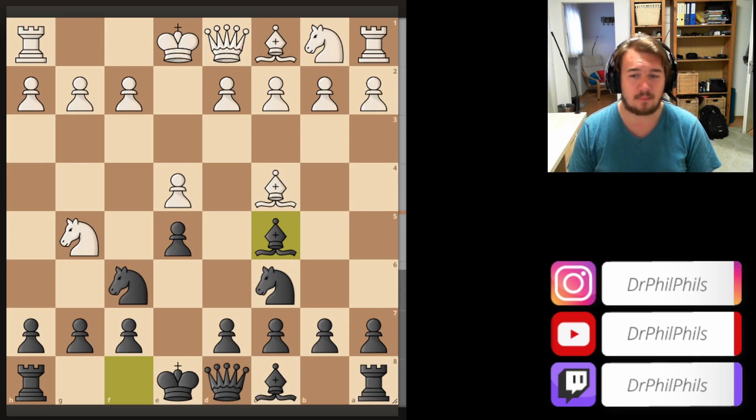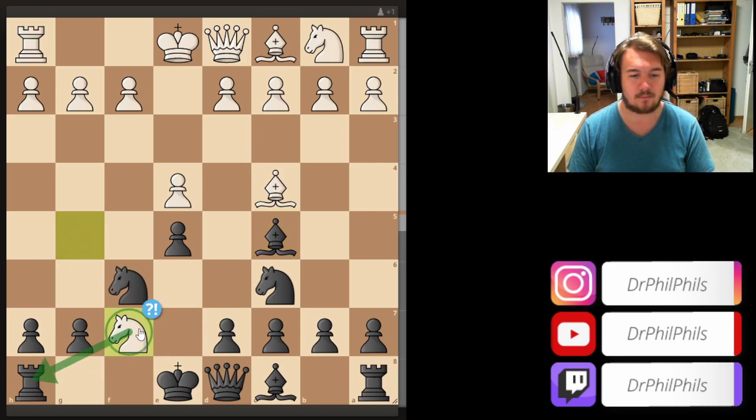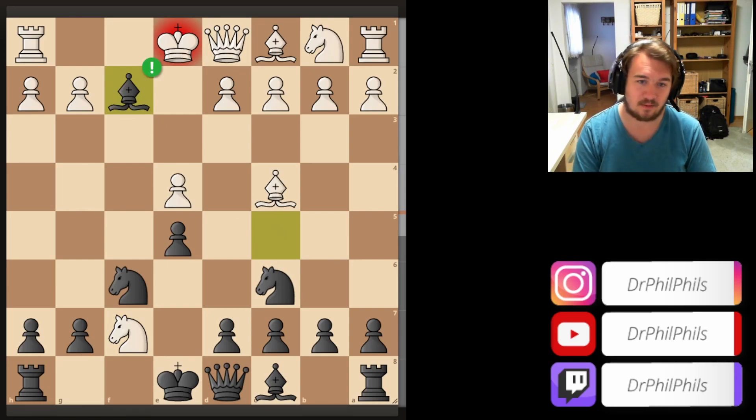Rheinisch in this game already makes the first inaccuracy. Bxf7+ - Ke7 would have been better and the engine already gives plus 1.5, so white is better in that position. But here going for the fork is very dangerous, and that's what Rheinisch played. Because now there is already a first sacrifice on the fifth move: Bxf2 check.